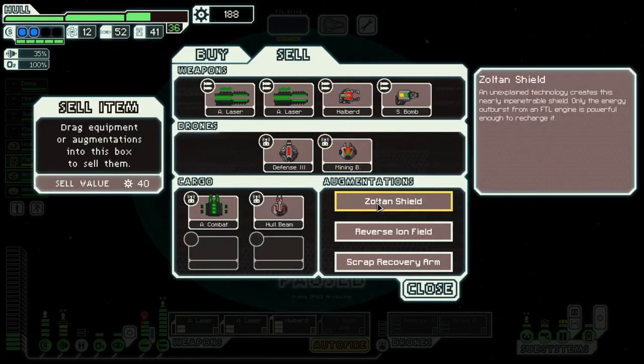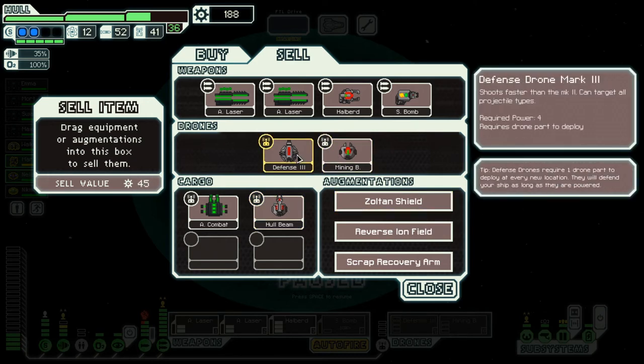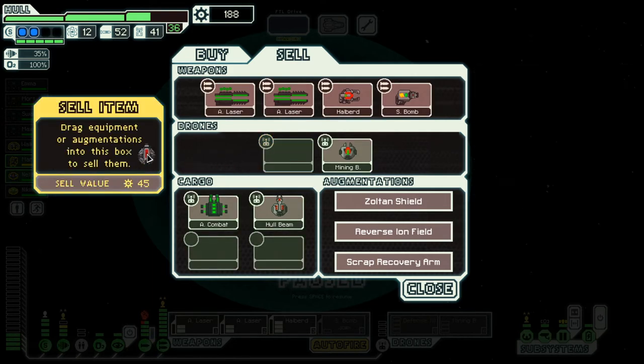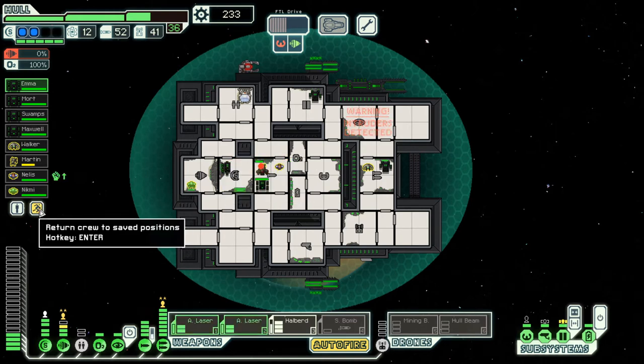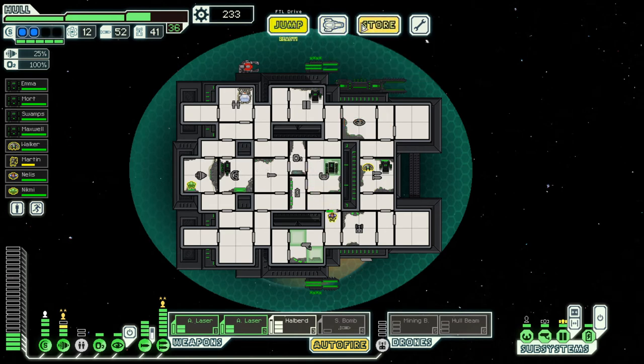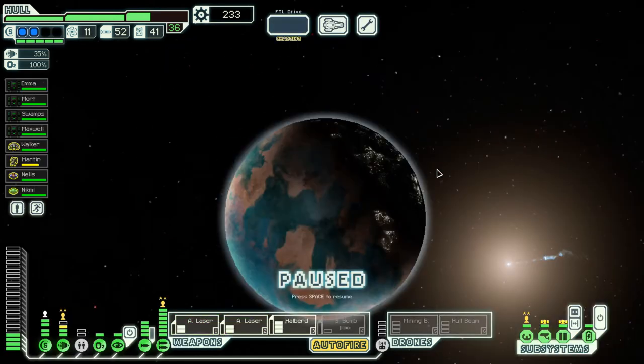Should we ditch the defense drone? Yes — I think I want to have all the hull beams running at the same time, because I think that would be funny. Wait very slowly as they kill him. Okay, he's down — back to piloting. There could be a store here or here, so I'll wait a jump before we upgrade our ship a whole bunch.